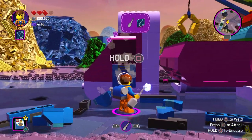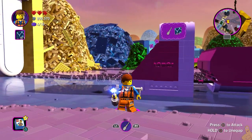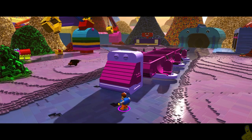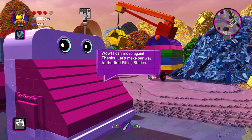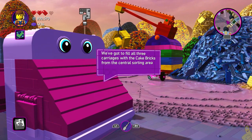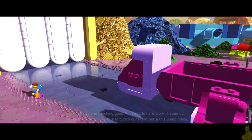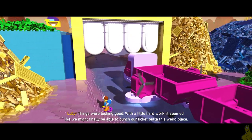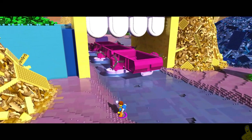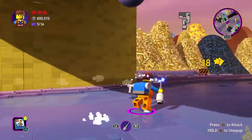I've kind of slacked in the department of having more than just the base characters out. We've unlocked Benny and Metalbeard now. For the next ten minutes or so, there are conversations with the Duplo blocks but they are just grunts and groans. We have to fill up three compartments of this choo-choo Duplo train, and in order to do that, we have to complete a few puzzles. The first door is available to go through.